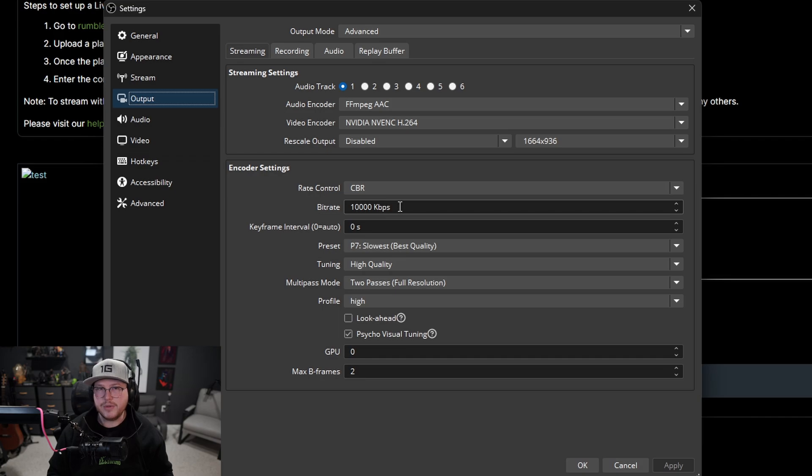Yesterday mid-stream I had a sneaking suspicion I was breaking people's computers, so I dropped the bitrate from 15,000 down to 10,000. The stream still looked great, and once people started coming in again they started staying.